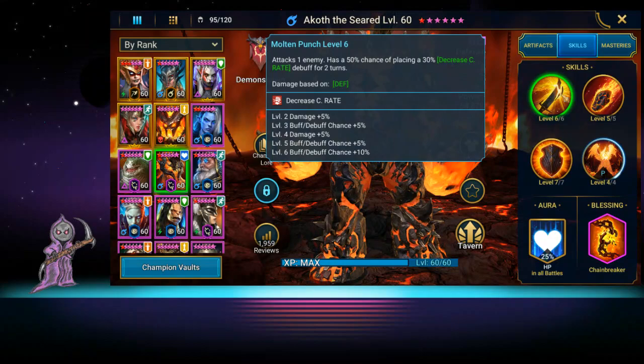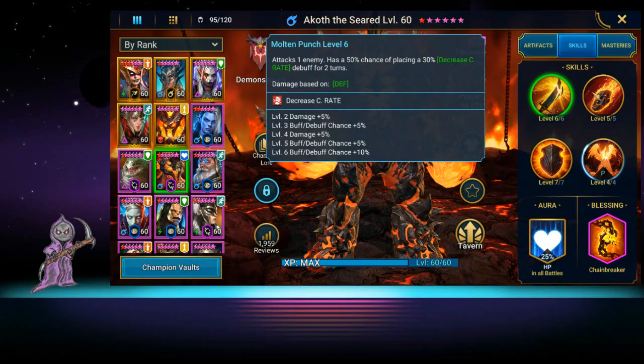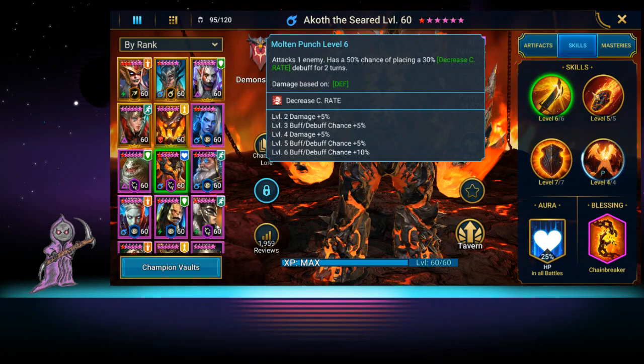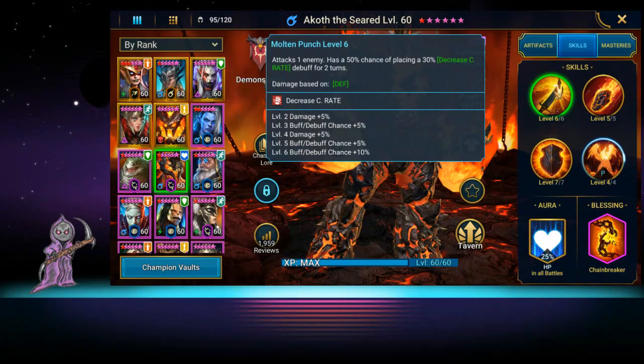So what does this flaming man do? He attacks one enemy and has a 50% chance of placing a 30% decrease crit rate debuff. It's not great, not bad — it's just there. It's like saying you can't crit 30% less of the time.